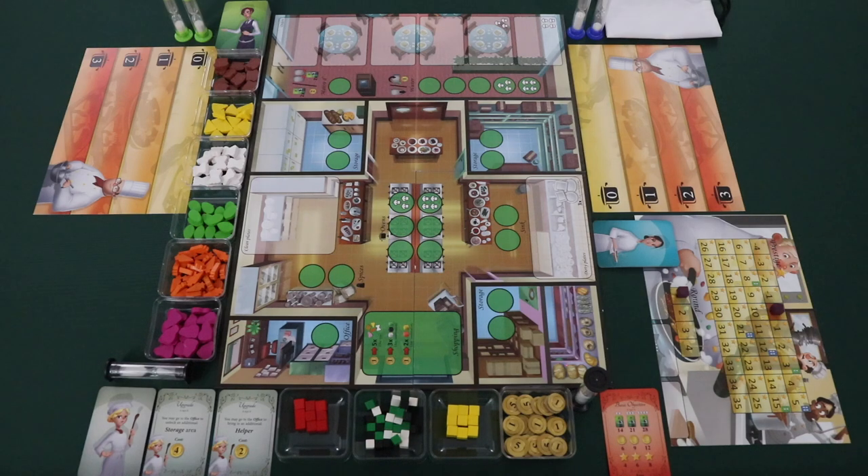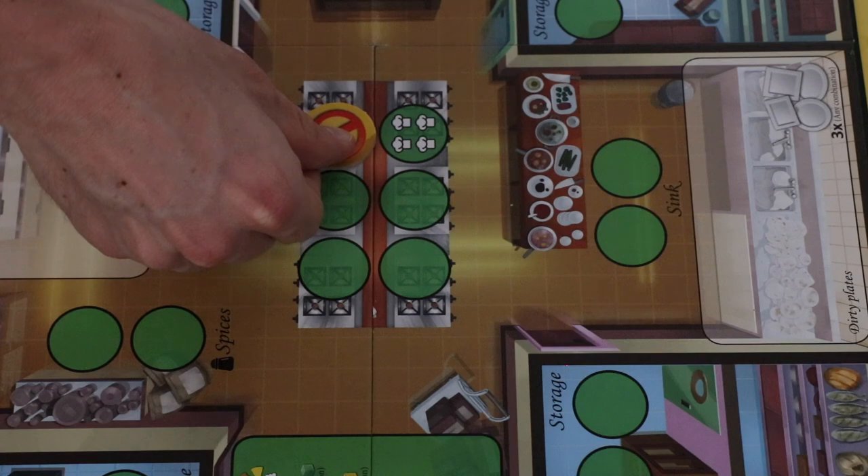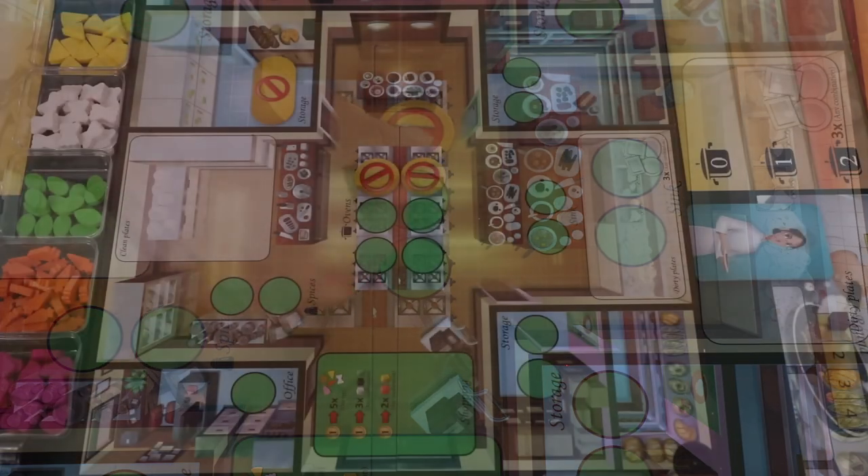Finally, shuffle the order cards and place them in a face down stack near the order area of the board. Players will then need to add items to the game board depending on the player count. In a two player game, place unavailable action markers on any space showing three or four players.